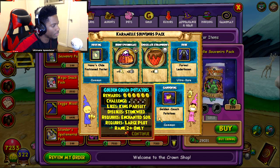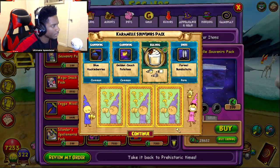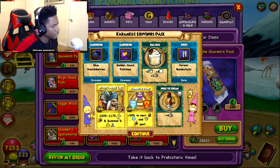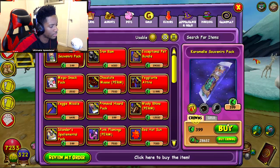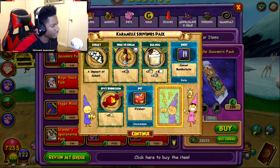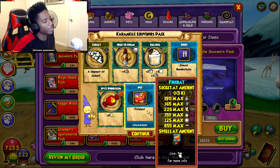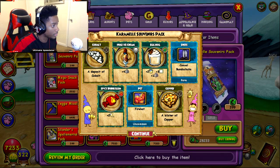Golden couch potatoes, got a poster, got some treasure cards too. Nothing really that decent yet. We got a pet — oh, we got the Fire Back! It's a cool looking pet but I don't know about the stats though, that's a different story.